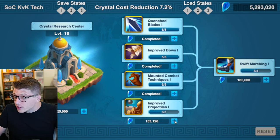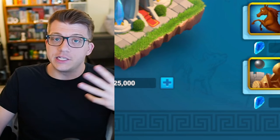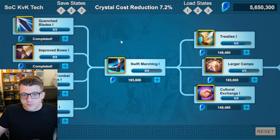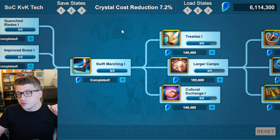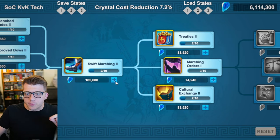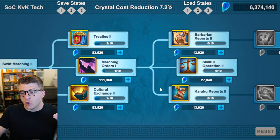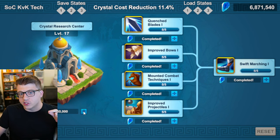Realistically, these aren't super expensive but you will have to do all of them — even siege, unless you're a ranged player, in which case siege is a great investment. From there, max out Swift Marching One for a total of 5% march speed. Bring Swift Marching Two up to level three, which unlocks Marching Orders One, and now you finally have Skillful Operation Two. Bring this as high as you can — you need Crystal Research Center level 20, which is getting expensive.